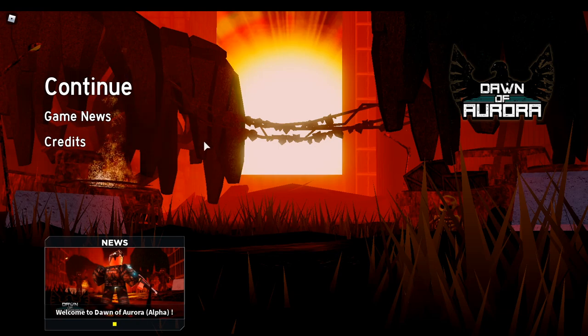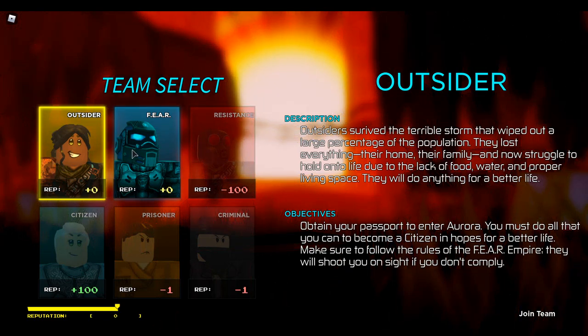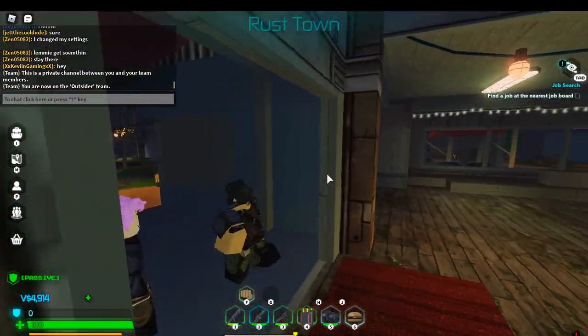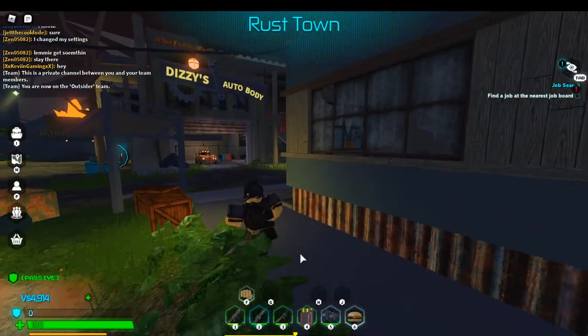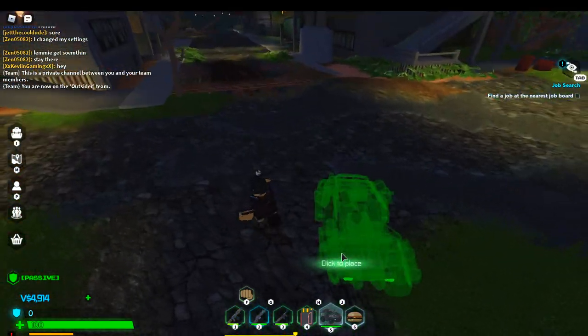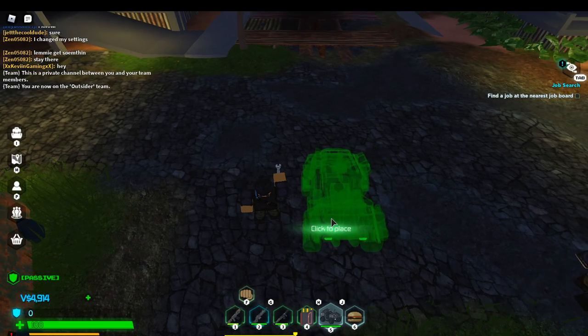This is going to be how to grind cash quickly in Dawn of Aurora. You're going to want to choose Outsider, not Fear, when you join. This is the criminal method — nothing too complicated — and I'm assuming you've already started mostly.